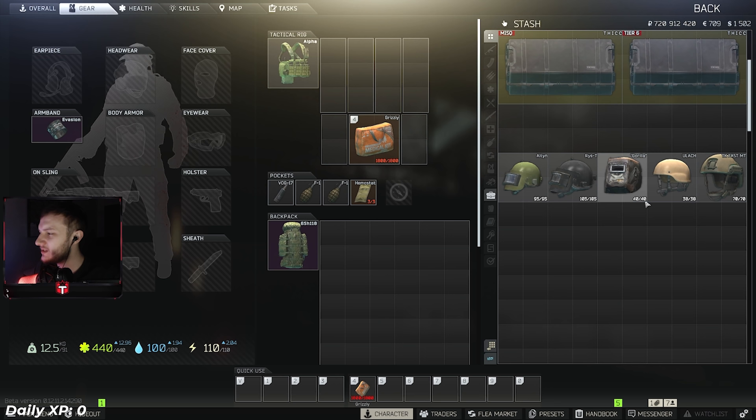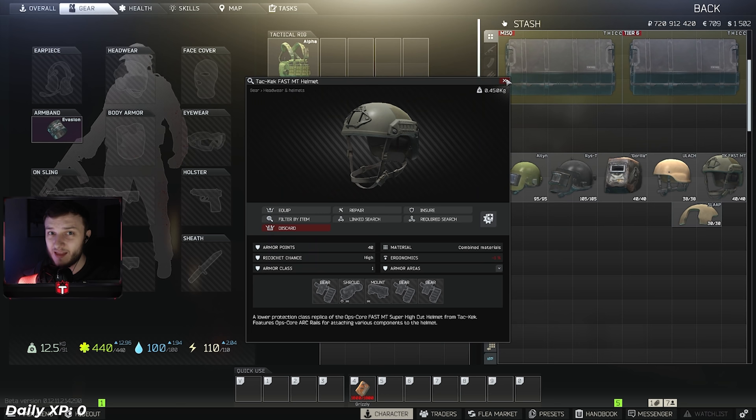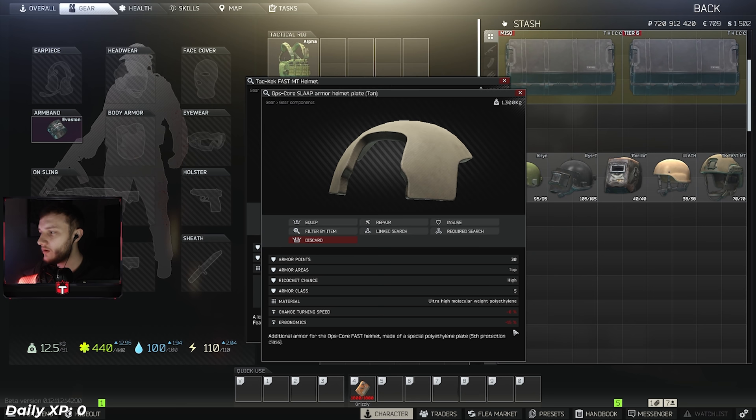You can pick up the budget Ulach for around 60k rubles. The Tagilla mask you can pick up for around 100-120k. Now this is a Level 1 helmet but it has a high ricochet chance - for 10k rubles you can slap on a Slap Plate which is basically Tier 5, protecting the front of your head just like an Ulach. I actually use this armor a lot in previous wipes and it saved me a decent bit. The Slap Plate does remove 15 ergo so only run this with guns that have super high ergo. You can pick this combo up for around 60-70k. You can also run headsets with these which is great. These are my helmet recommendations.